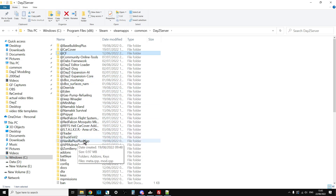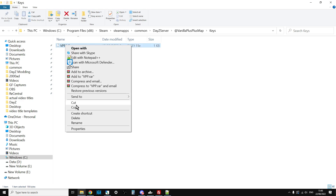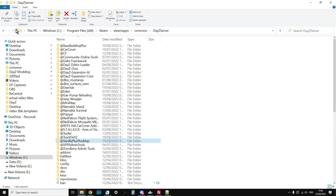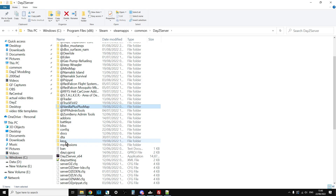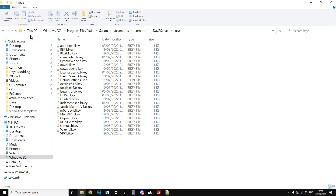Now we need to add the key. Go into the mod folder, go into the Keys folder, right-click and copy that key file. Go up two levels, go into the Keys folder for your server, right-click and paste it in there.